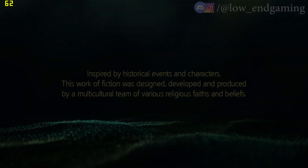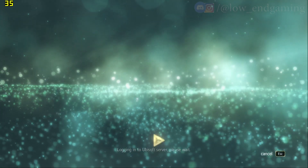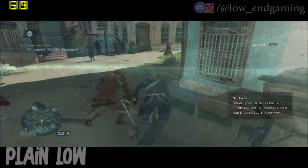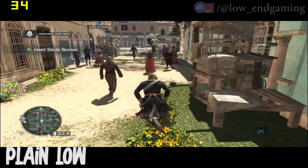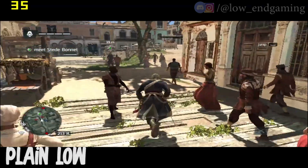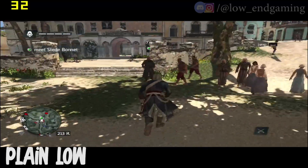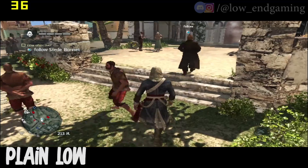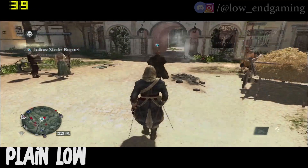When you open the game, you will notice that the in-game settings are automatically changed back to defaults — but don't worry, just wait for some time, and the game will be optimized automatically. Now Assassin's Creed Black Flag is running on the lowest possible settings. This is gameplay of the Plain Low package, and now you will see gameplay of every package.